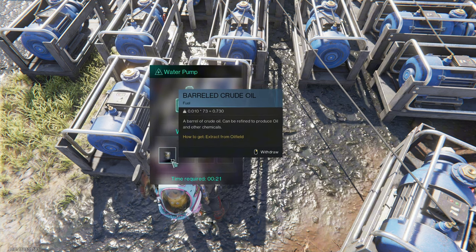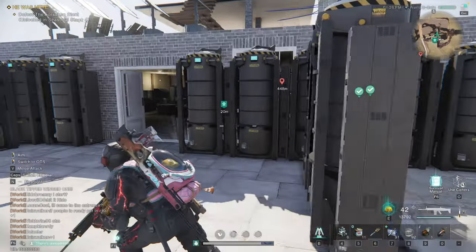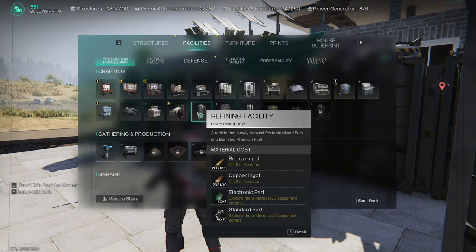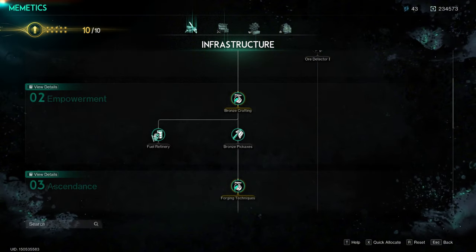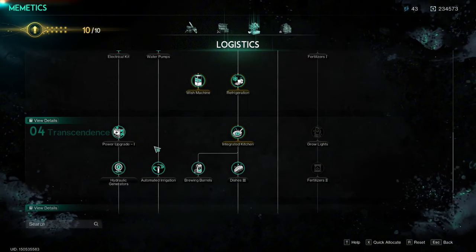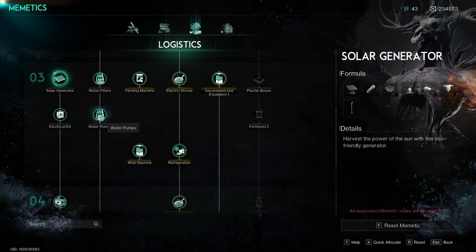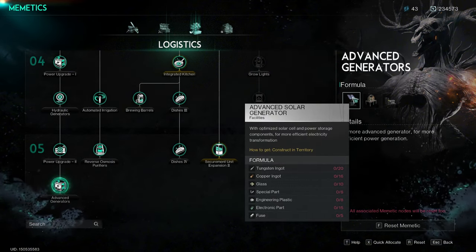I've got 72 crude oil here — I came on about four hours ago, so that's why I've got so many. All of these should be full as well. Then what you need is a refining facility. It costs 10 power. You can unlock it in your Memetics — it's the Fuel Refinery node. You can also unlock the water pump in Memetics as an early game option.